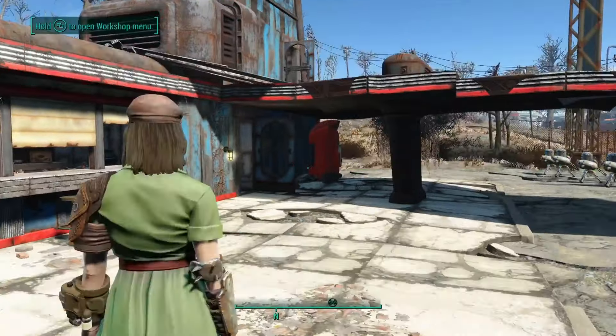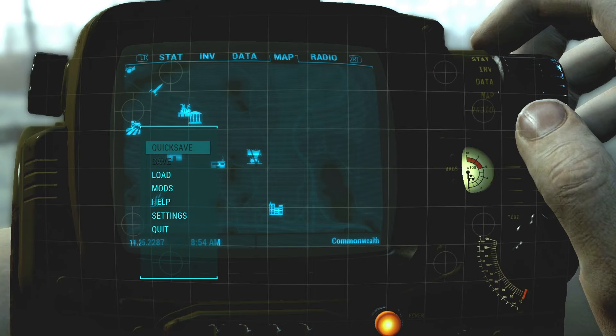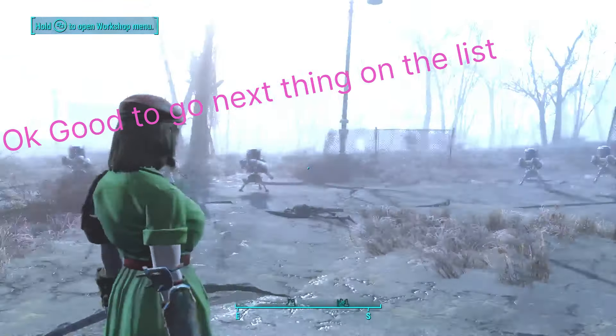I've got four beds and my defense is looking all right. Why is this settler already a guard? I need them on food duty or at the bar. I'll put this one on the bar and whoever the next settler is, they can do food duty. I'm going to go get some more materials because I want to get some more defense here, and I'll come back.